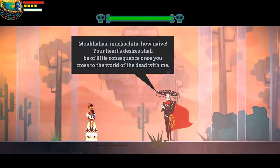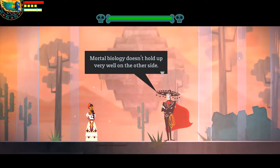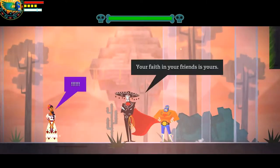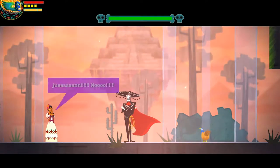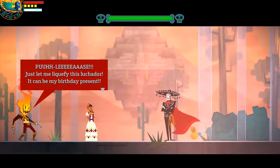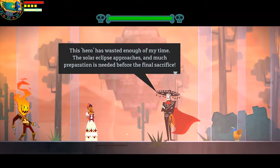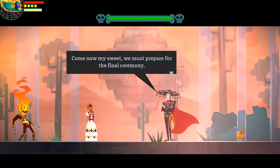Mwahaha, muchachita. Muchachita? How naive. Your heart's desires shall soon be of little consequence once you cross to the world of the dead with me. Mortal biology doesn't hold up very well on the other side. You won't get away with this. You will be stopped. Your overconfidence is your weakness. Your faith in your friends is yours. Oops — I hope that wasn't your hero. Juan! No! Foolish girl. This is no fairy tale. Happy endings are for children. Just let me liquidify this luchador — it could be my birthday present. This hero has wasted enough of my time. The solar eclipse approaches and much preparation is needed before the final sacrifice. Flame face, I'll be expecting pollo frito for dinner. Come now, my sweet. We must prepare for the final ceremony.